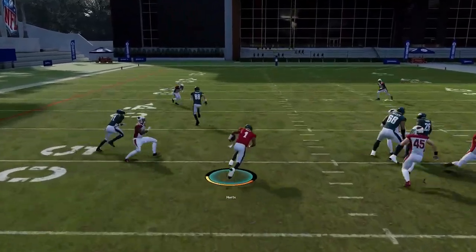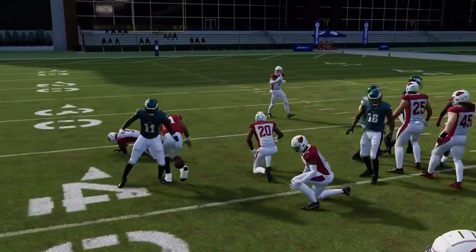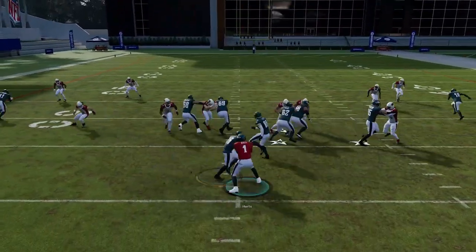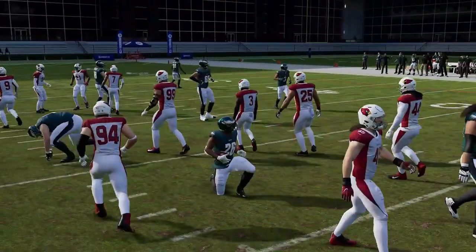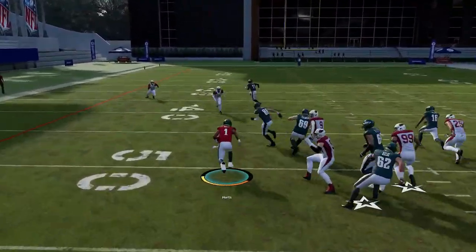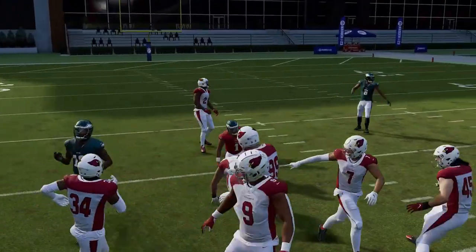Next up we have the Wiley Read Option. Another play watching that read defender — if he crashes, you keep with the quarterback and have a very big run. The tight end coming across is a really good block and it's down to just the safety, which is what makes this play so good. If the guy drops back, hand it off — otherwise he blasts your quarterback. If he crashes down, keep it; if he drops back, hand it off.